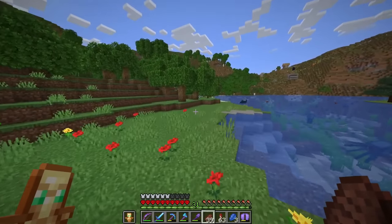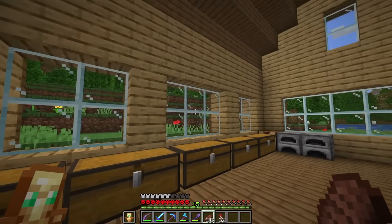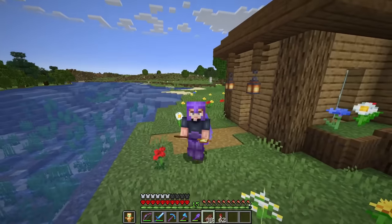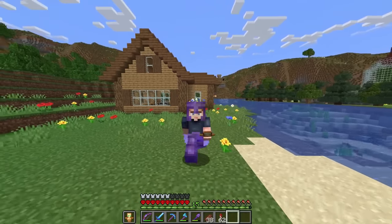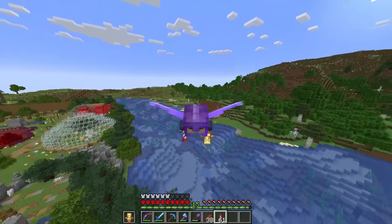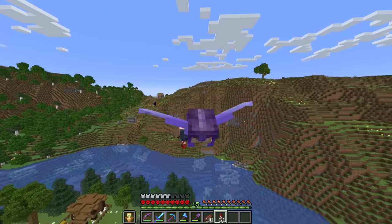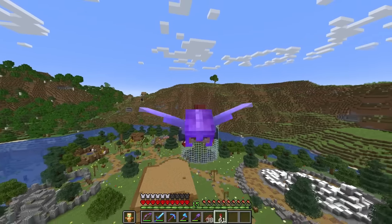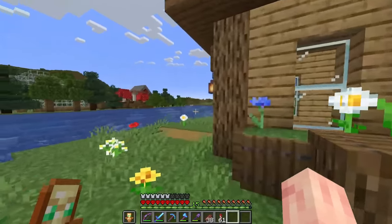We can finally have ourselves the perfect pickaxe with efficiency 5. Now we almost have full perfectly enchanted netherite armor, weapons, and tools — we just need a few more enchantments on some items. Since we still have some enchanting to do and I really don't have any XP, I know a great solution: let's head back to the end and build ourselves an enderman XP farm. The great thing about enderman XP farms is you can make them with relatively few materials and still get a ton of XP really easily.